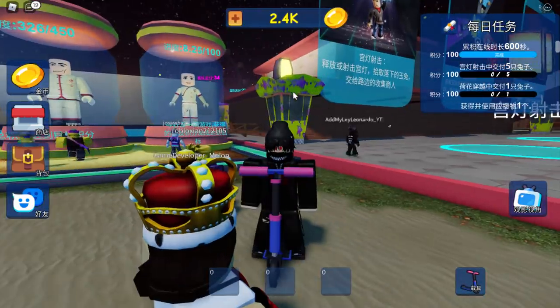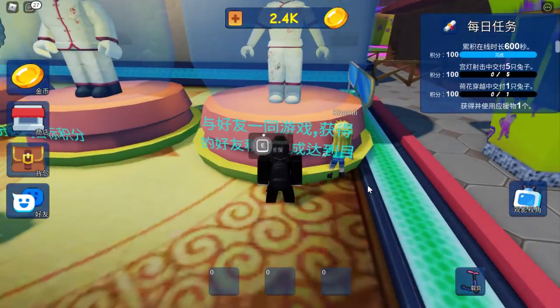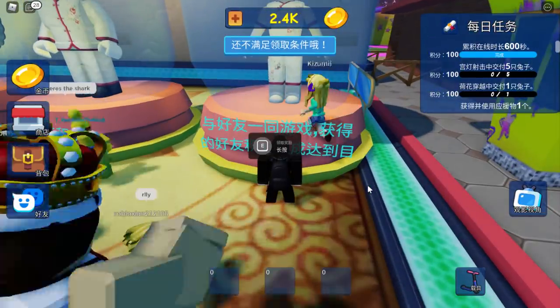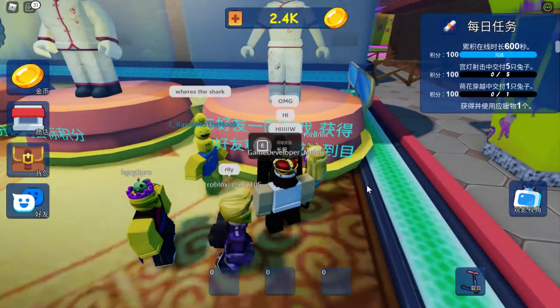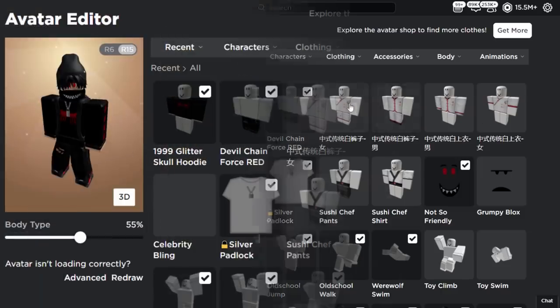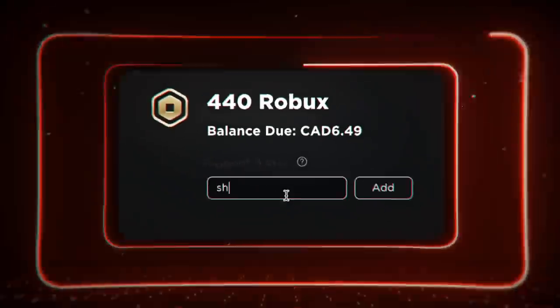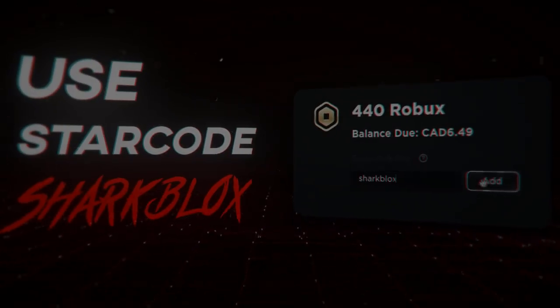Once you have enough points, all you have to do is run up to it and hold E, then you'll get a badge and also get the prize. Back on my Roblox profile in the avatar editor — I now have the pants and both of the shirts as well. That's pretty much it for this video — if you found this helpful, leave a like and subscribe. Thank you for watching!